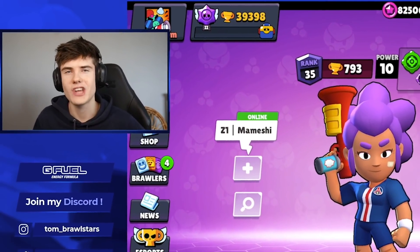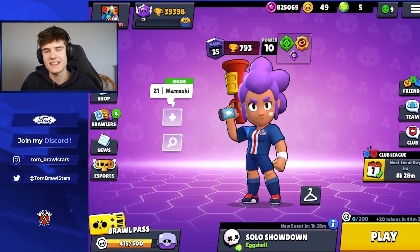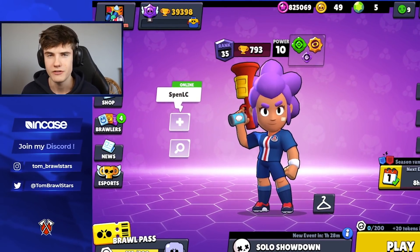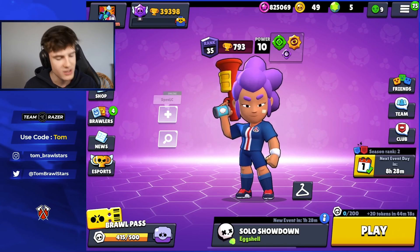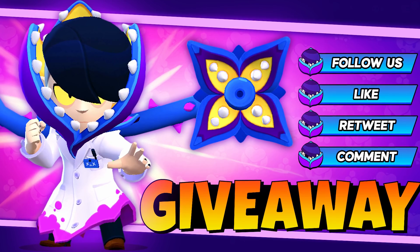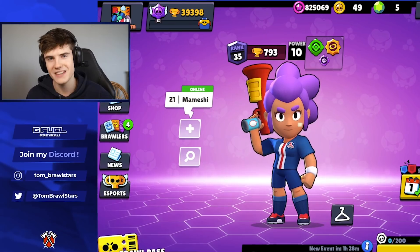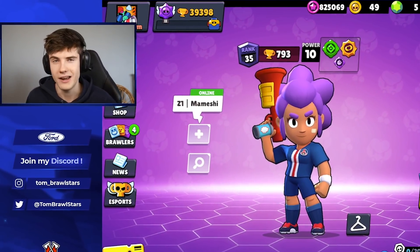What is going on guys, welcome back to the channel. As you guys know, there are 10 new gadgets that were released into the game a few days ago and today we're going to be showing you guys the most broken out of all of them. Before we jump into it, make sure you're using code Tom in the shop, make sure you're subscribed, and check out my Twitter for a chance to win a free Dr. Edjka skin. Let's jump right into it.